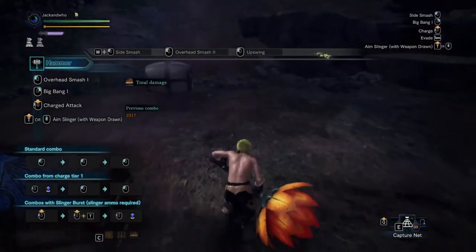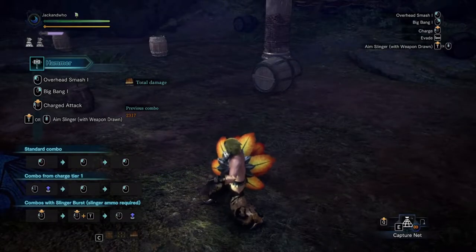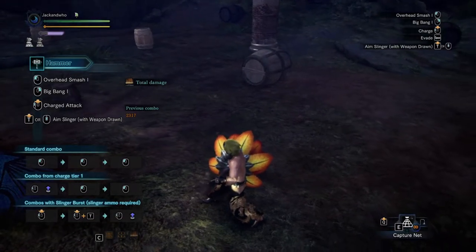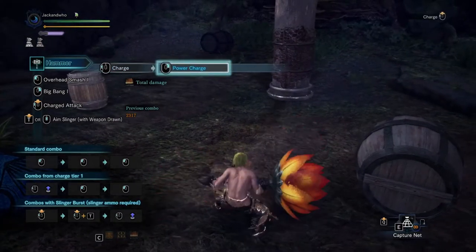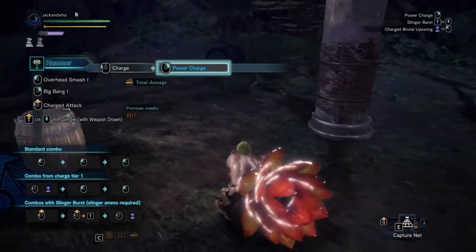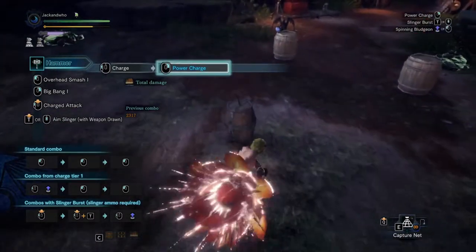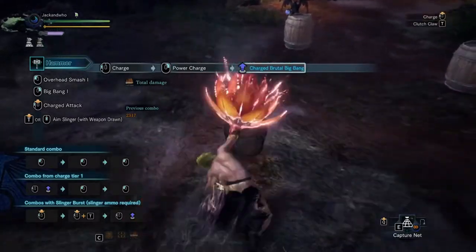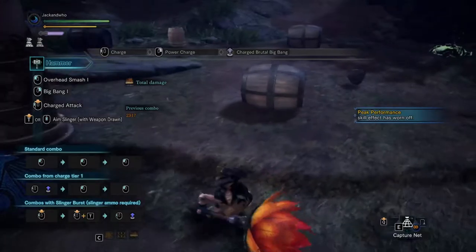You can power charge your hammer to deal extra damage and access different attacks. To do that, just press your charge button — for me that's mouse button 4, for most people it's a control key. Hold that down and right-click to power charge. You'll notice your hammer glows, which means it's charged. If you get flinched, it'll become uncharged — so if I quickly get hit here, you can see it's not colored anymore, meaning it's not charged.